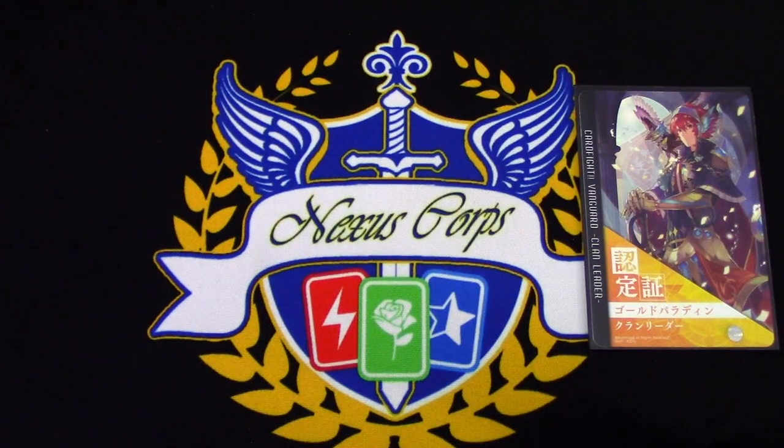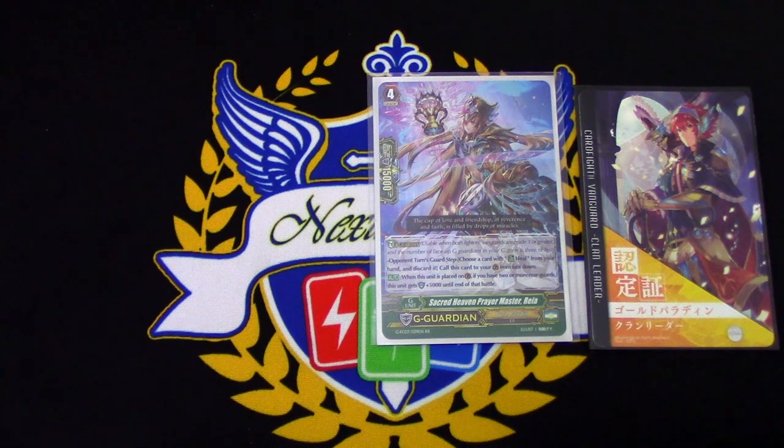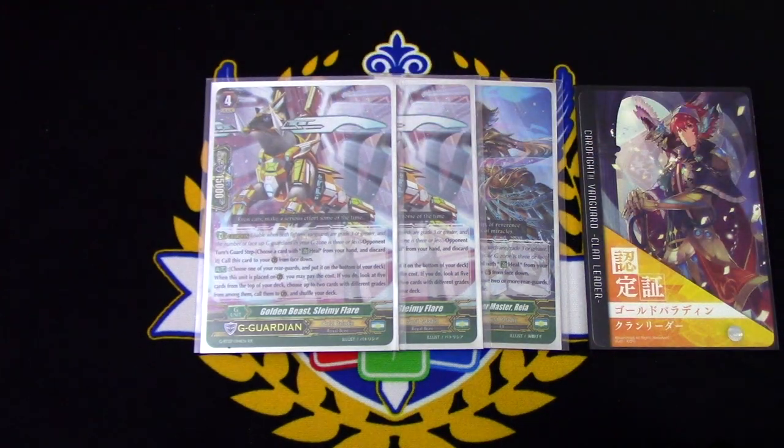Rhea's skill is when she is placed in the Guardian circle from the cost of G Guardian. If I have two or more rearguards, this gains 5,000 shield. Next up for our G Guardians, we run two copies of Golden Beast, Slammy Flare.